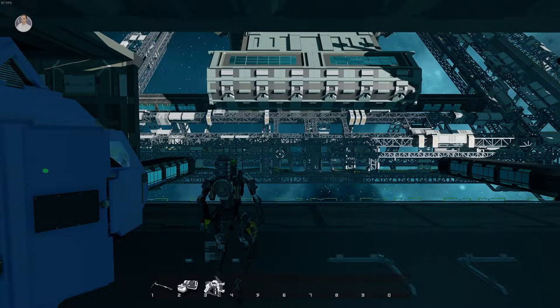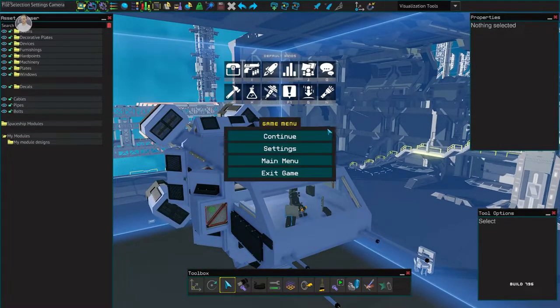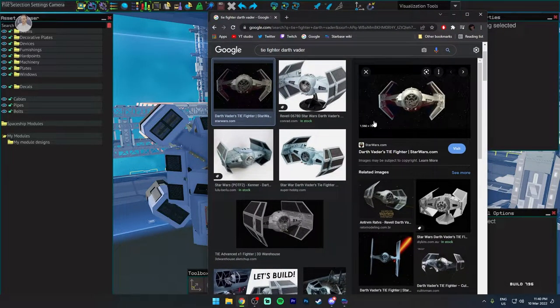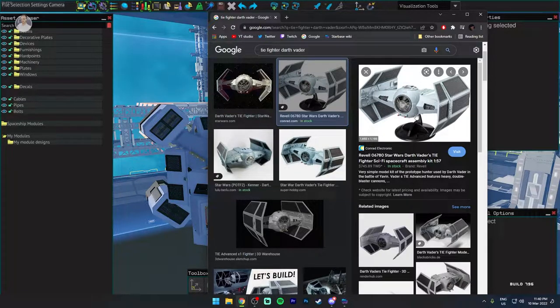Let me jump back into the designer area and show you guys the idea I have. This is the ship I was talking about — it's Darth Vader's TIE Fighter. I want to make a ship that looks like this, with large plates on the sides to shield us from incoming fire, except for above, below, front, and behind.